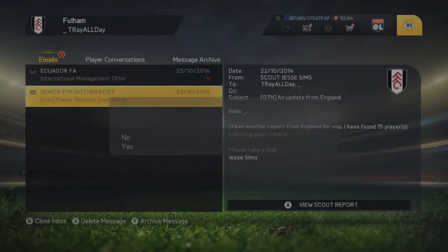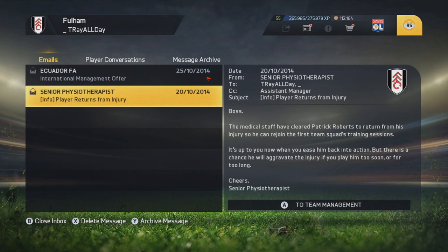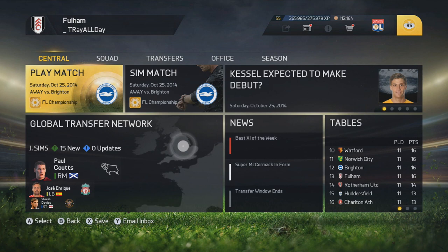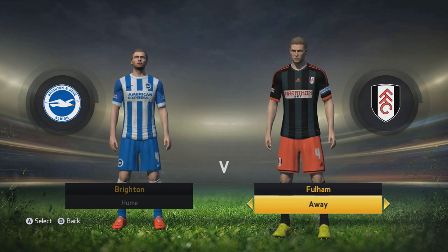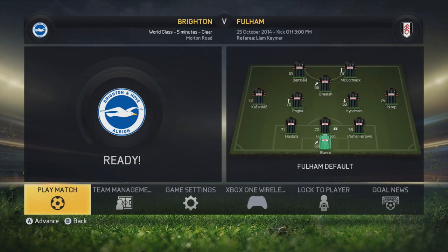We've been having to play Haidara on the left wing and that's not great. We're going to bring Kachaliknich back, but Patrick Roberts also returned from his injury — he'll still need a few games to come back. So Kachaliknich came back at just the perfect time. I'm not sure if I'm going to keep him for the whole duration of the series; I might end up selling him in January and signing a few players on free transfers. I'm already looking to sign Nathan Redmond — he's definitely a winger we're targeting.